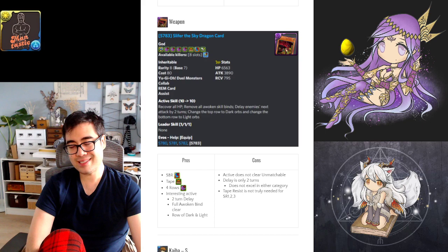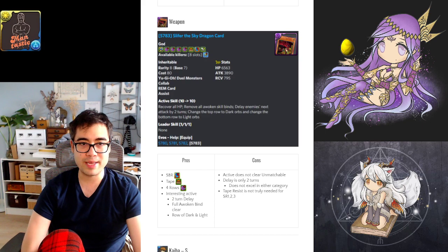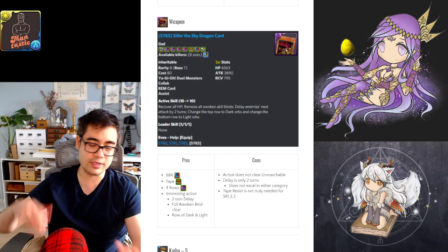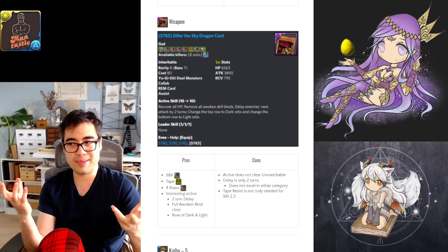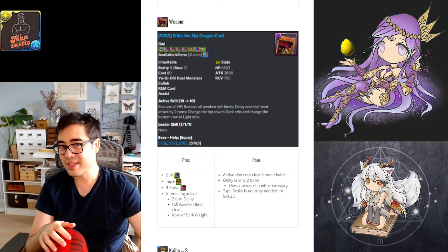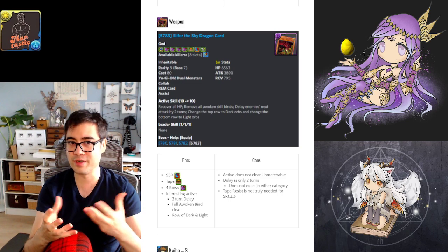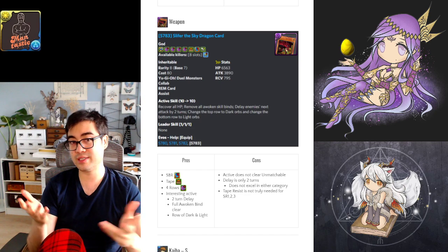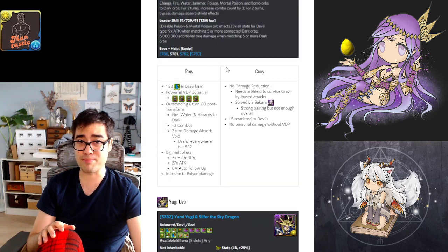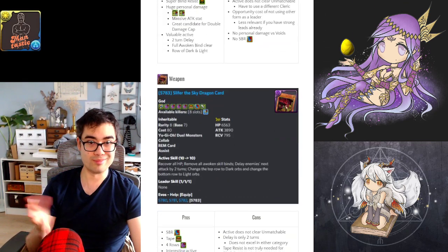Yugi's weapon assist gives tape resist, which is just not necessary. Nothing in Shura 2 or 3 needs tape resist. The rows are cool and the active skill is nice, but I don't think it's worth it if you only have one copy, and if you have two copies I'd still rather use the Transforming and Evolved Forms.